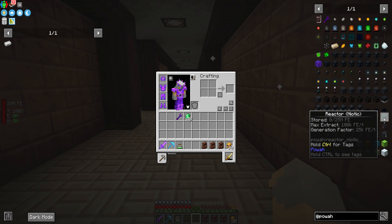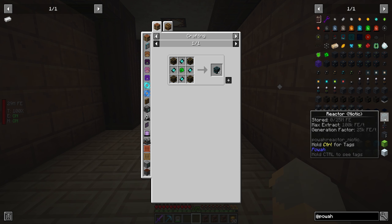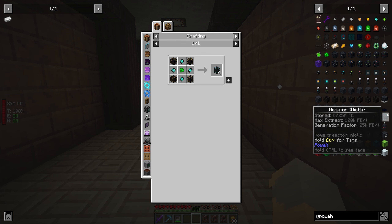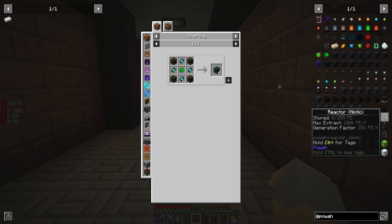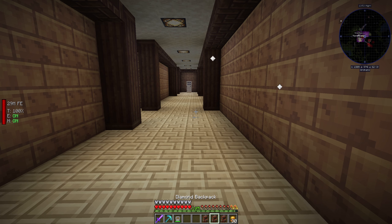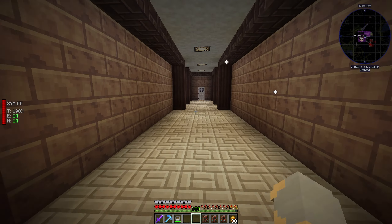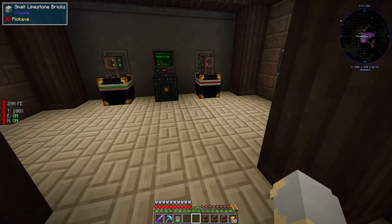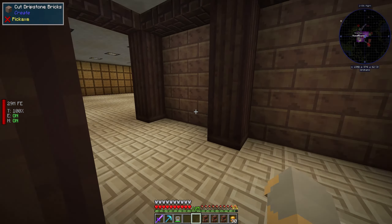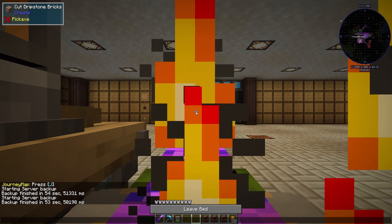The good news is that I've gotten up to niotic reactors, and this would produce 100,000 RF per tick — well, it would generate 25,000 and you can extract 100,000. The bad news is I only have 48 emeralds. I didn't even consider this, but our quarry has not actually mined any emeralds because we haven't had it mining in a biome that includes them. Yeah, I need way more emeralds.